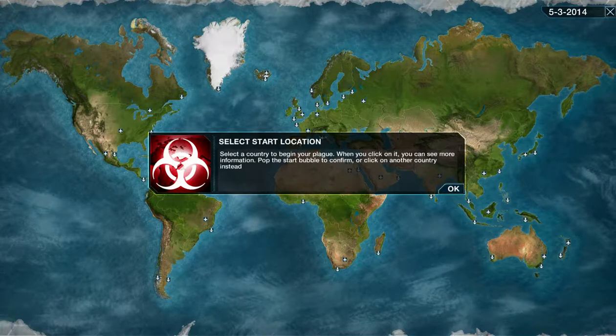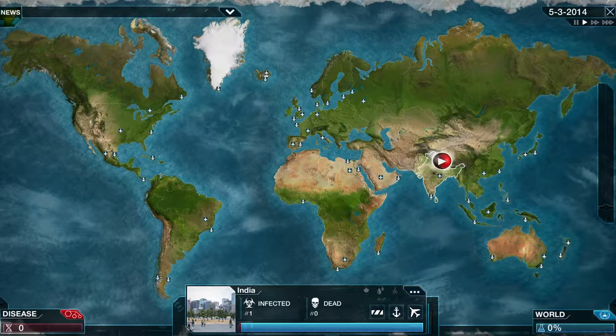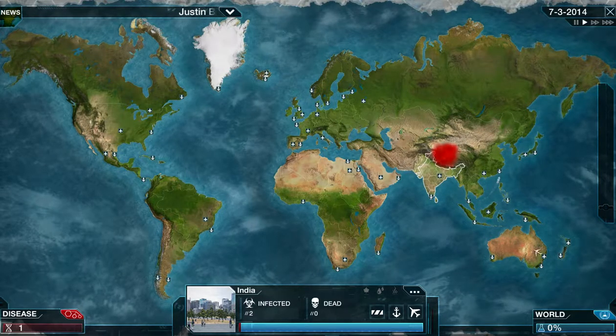Select a country to begin your plague. When you click on it, you can see more information — pop the start bubble to confirm or click another country instead. I'm going to start in India because I haven't started there in a while. I like India — it's got a big population and it's easy to spread. Justin Bieber begins in India. Justin Bieber has infected his first human — weak and unused to hot temperatures. It must evolve using DNA points to infect more people.